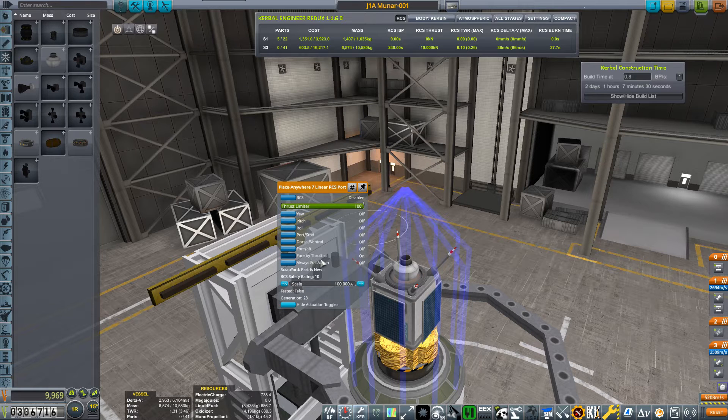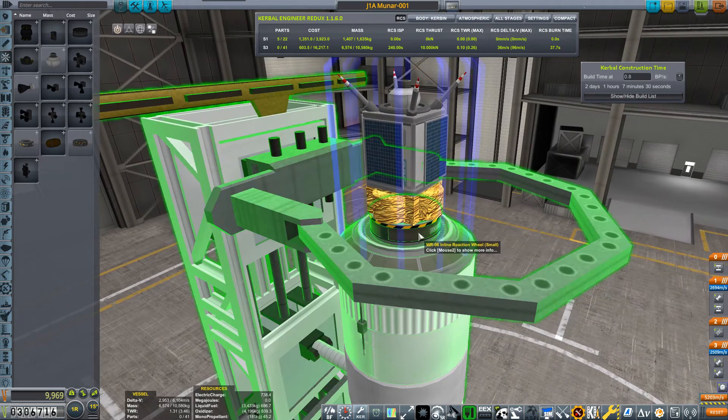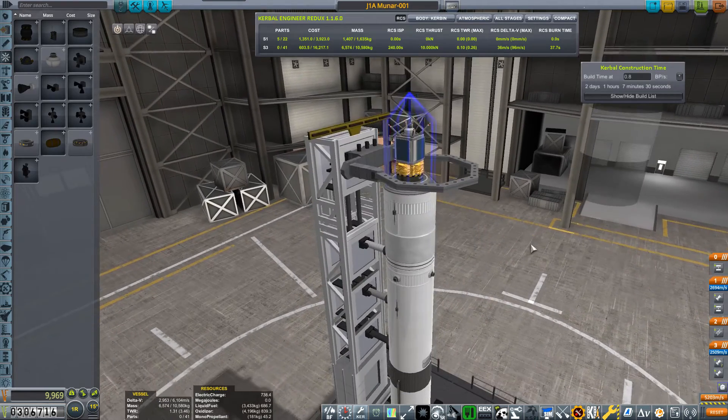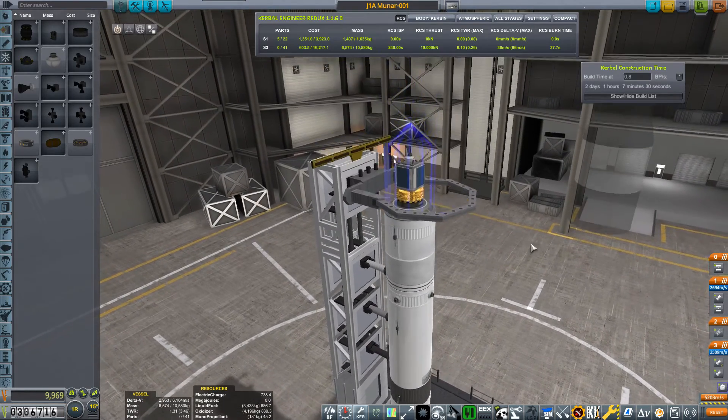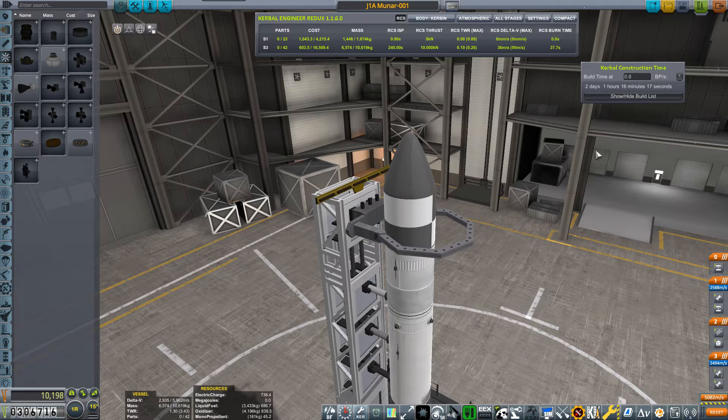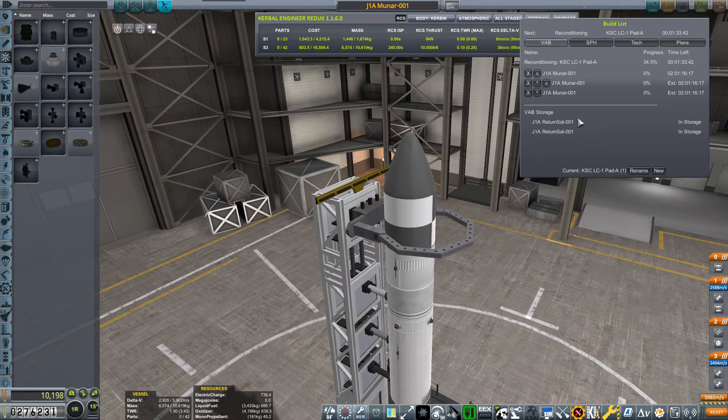So it's on throttle - no attitude control through RCS, completely purely through the reaction wheel. Everything else is just about exactly the same. Put the fairing on - it takes two days, one hour and 17 seconds, and it's going to cost 10,198 - just as before. I'm going to build three so I'm not hanging around in case this one fails for whatever reason.